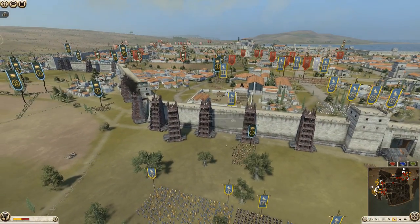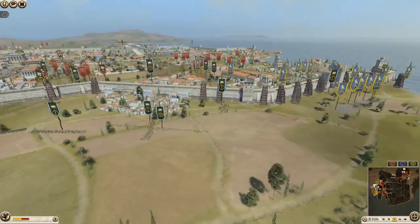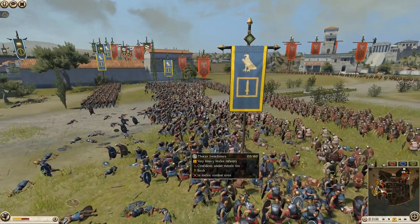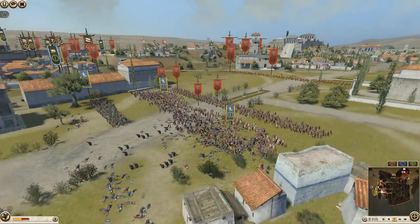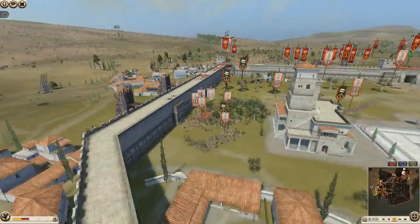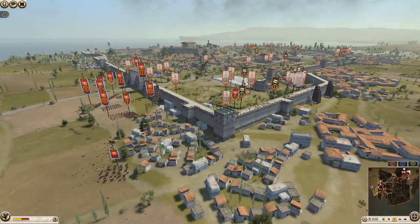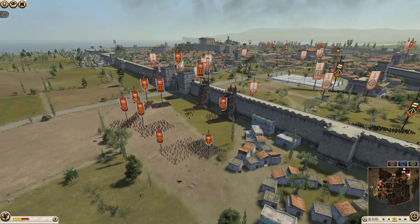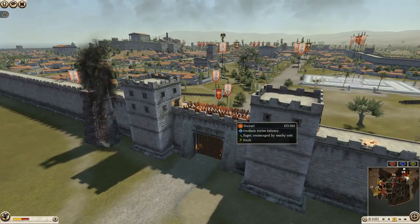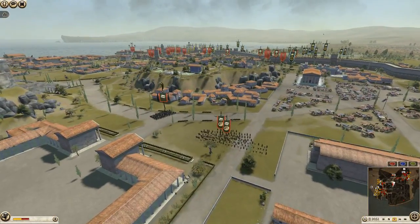Meanwhile, on the other side of the map, Rome has taken a ton of casualties. But what they're doing is overcommitting on Rome — at this point Rome is not as much of a threat as one would think. He doesn't really have as much infantry to pressure. He does have some quality infantry left — this Evocati Cohort can absolutely destroy if needed. But they're keeping an entire Carthaginian army and half a Galatian army to deal with Rome.